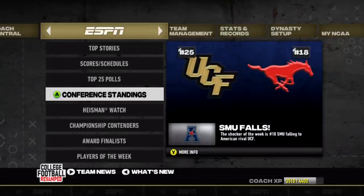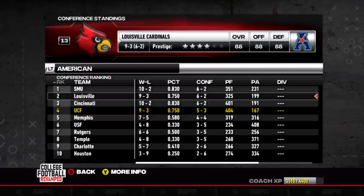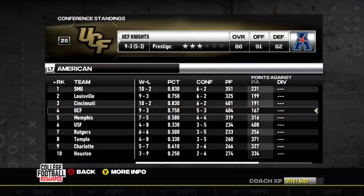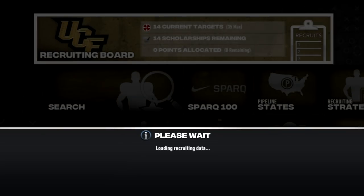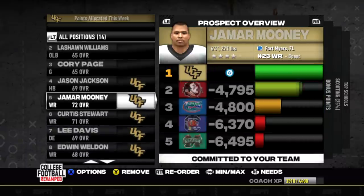We came fourth in the American conference. With an easy schedule we put up the most points and gave up the fewest — number one offense and number one defense in the conference. That's something we can definitely build off of. For recruiting, we got pretty much everyone we wanted. The ratings are 65s across the board, but it's all about building blocks so that in year two and year three we land higher-rated recruits, increasing the school's prestige.